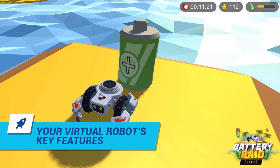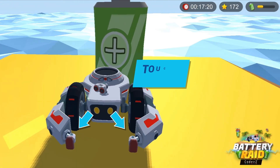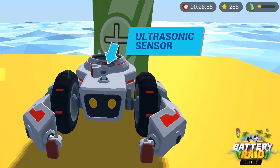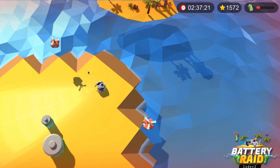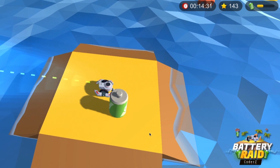Here are some of your virtual robot's key features. Your virtual robot has two touch sensors that can change their angle, one ultrasonic sensor, and two motors which consume energy. Your energy is limited, even if your robot doesn't move at all. If you drive faster or use more power, you'll lose more energy and time on the island.